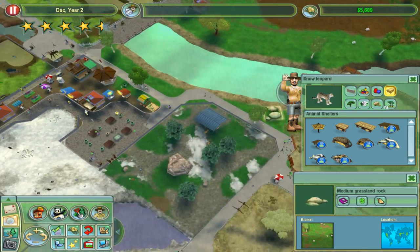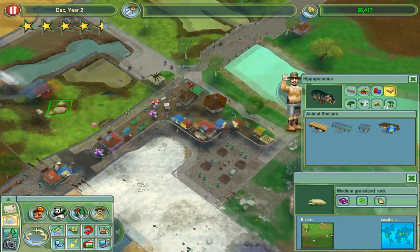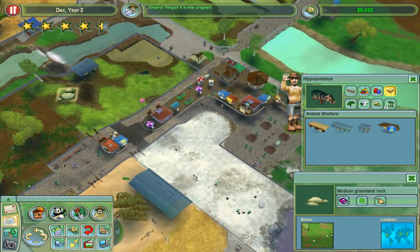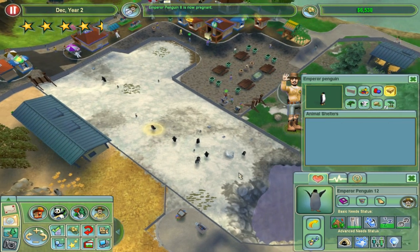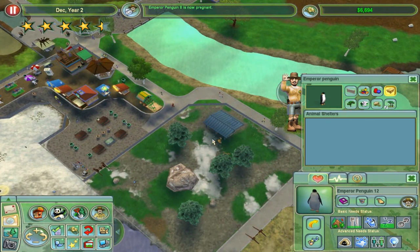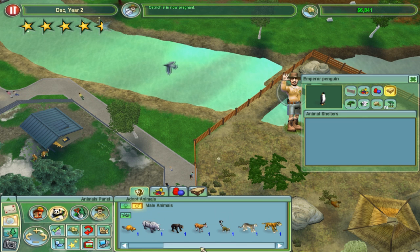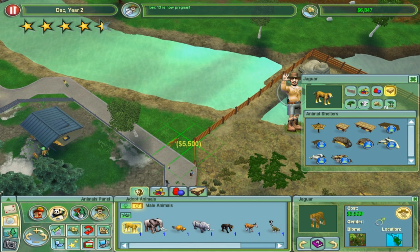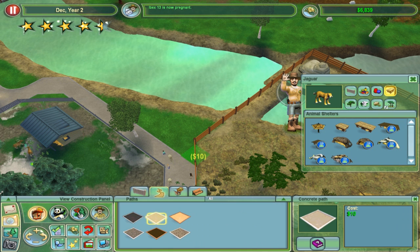That is grasslands - the hippos like grasslands. So I'll move this massive rock over there, hopefully it'll make the hippos happier. I guess penguins like being in massive groups too, they have quite a big social need. The ostriches are still breeding. What do we need for a jaguar? I think I got mixed up with the cheetah and the jaguar - I unlocked a jaguar and that's why I got the tropical rainforest biome. Let's go over here to roads and increase this section of roads, trying to make it at least look presentable.